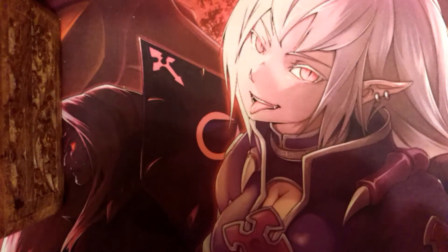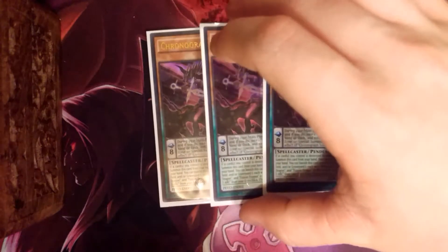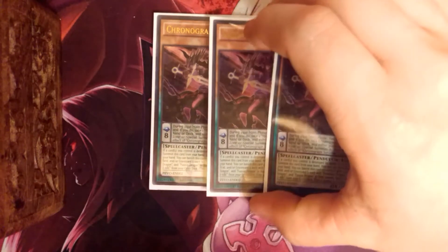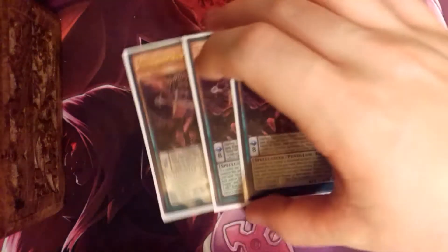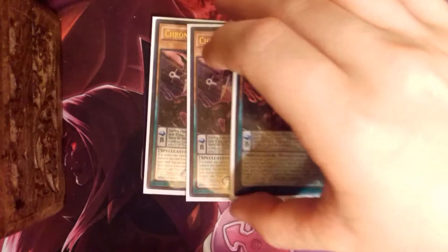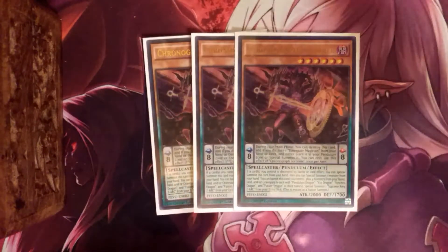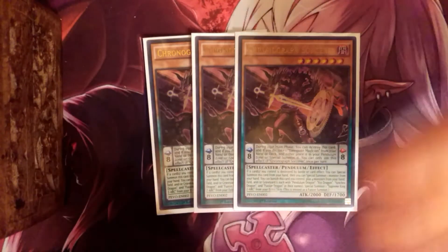Next, the survivor of the ban list is Chronograph Magician. He's just in here for that extra summon. I do not use the brick for him — TimeGazer — because most of the time I'm never scaling him unless I don't have a high scale. Mostly I'm just using him to get those two extra special summons. He's great for that, so if you want to put more pressure or more bodies on board to get Link plays going or get a fusion out, he's your guy.